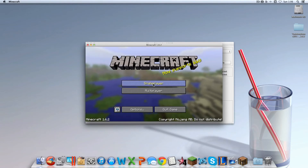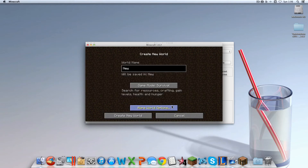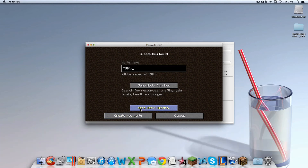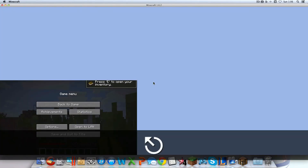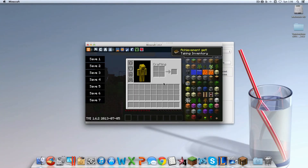Hopefully you've been following along and it's done. I'm going to go to Single Player, create a world, and name it Too Many Items just so you can follow. Then click E and you can see Too Many Items is installed.